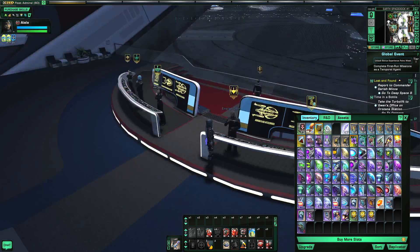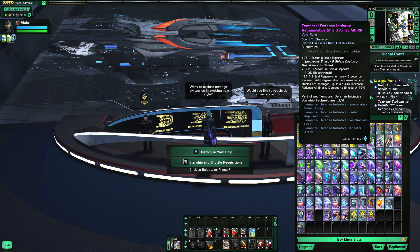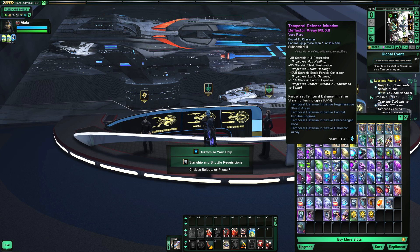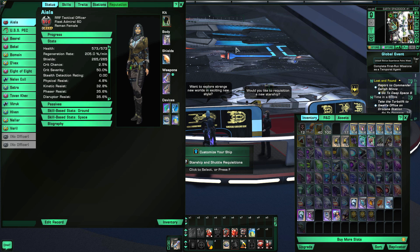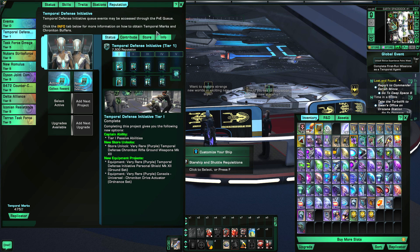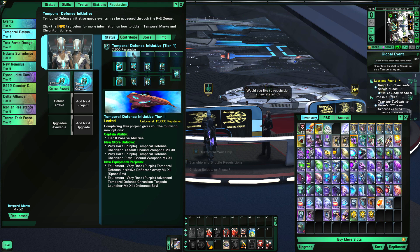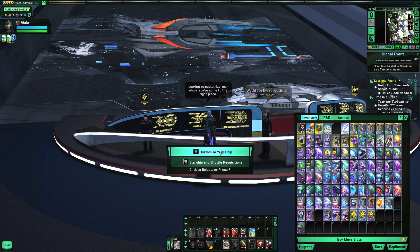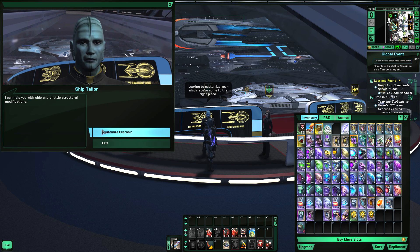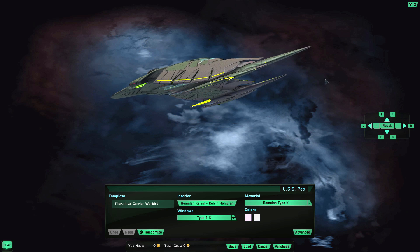One disclaimer: I am on Tribble, and the reason why is because on normal Holodeck I wouldn't be able to show these temporal defense space sets since I haven't gotten my character all the way to level five yet. I'm working on it — currently level two and a quarter — but that is the reason why I'm here on Tribble. Anyway, let's get into customization of the starship.